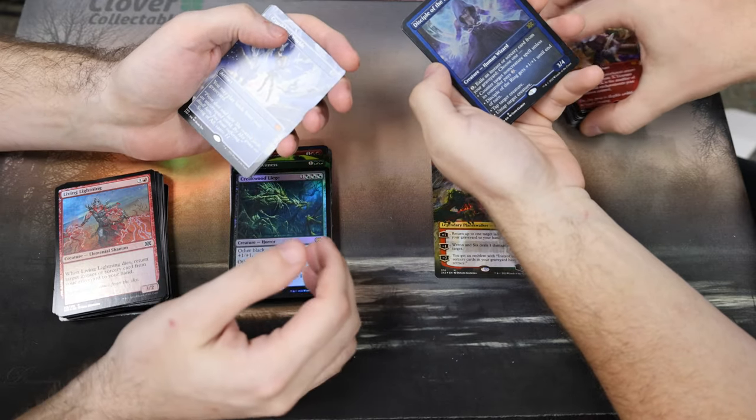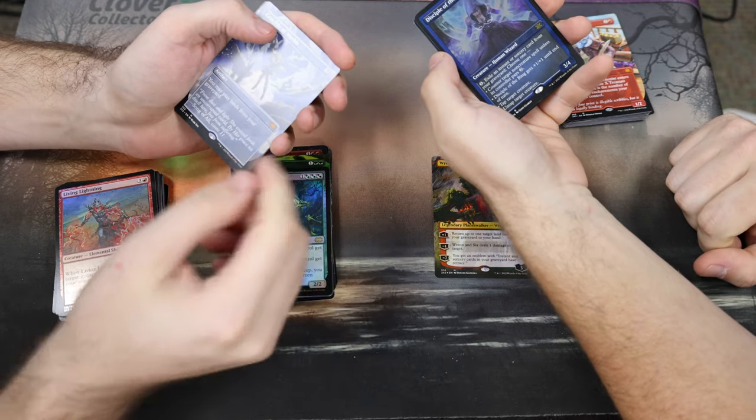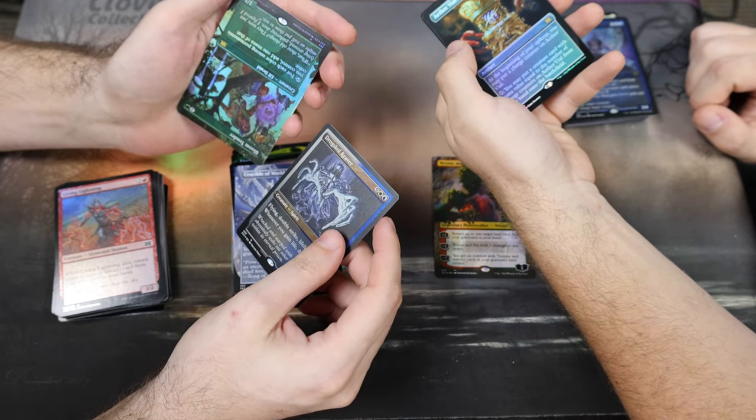Disciple of the Ring — I thought it was Jace for a second. When did Jace get into the set? He snuck in. Job done. Reaver, okay. Upside down — oh weird, upside down Bloom Tender.